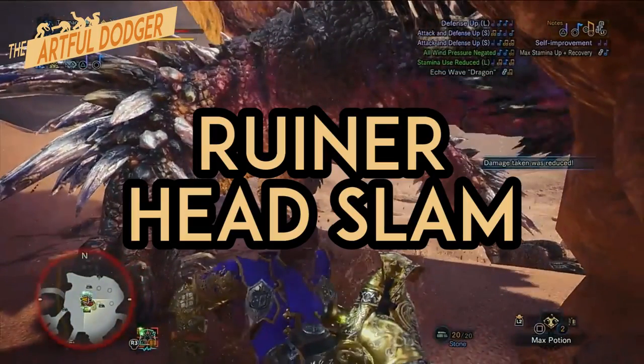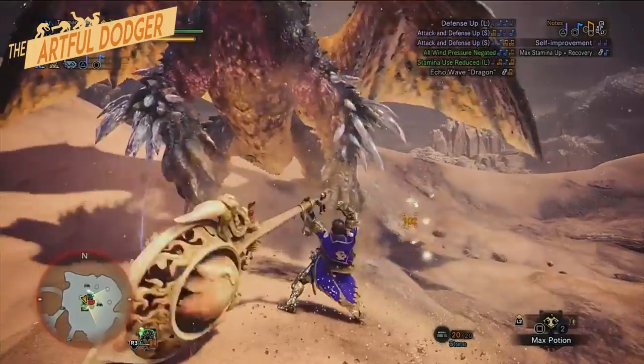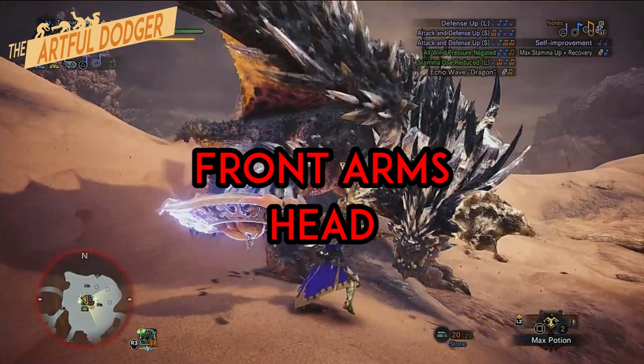This head slam is a modified version of Nergigante's regular head slam. The main difference is that after slamming his head, he will follow it up with a quick forward charge. Do note that Nergigante will start doing his new moves once he starts growing metallic spikes on his body. The front arms and the head become active hitboxes during the attack animation.